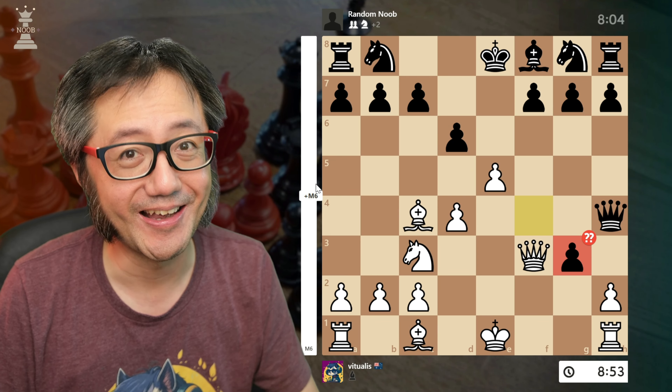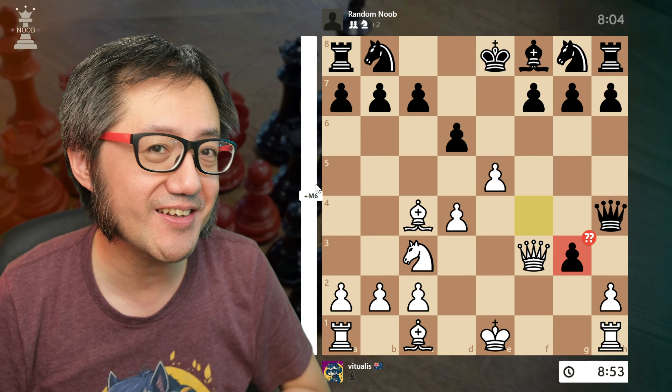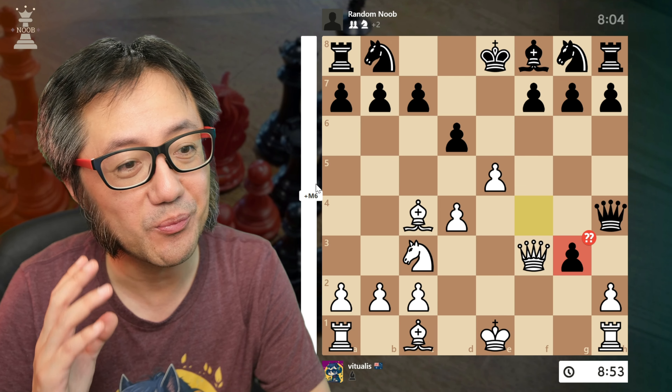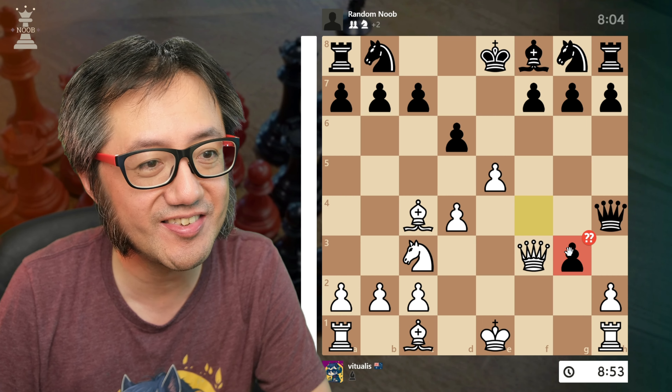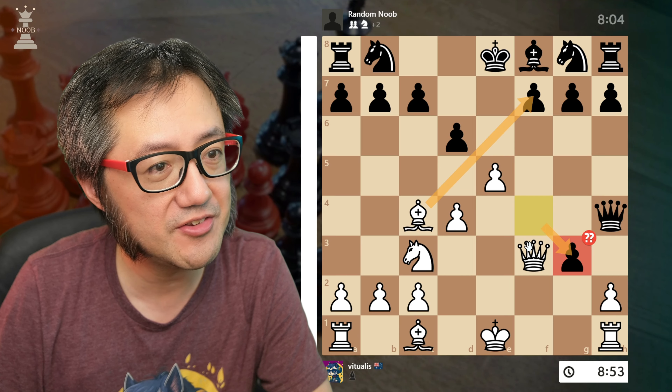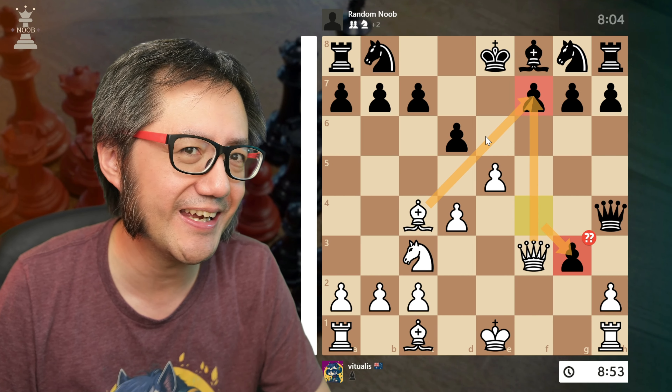But here, mate in six. It's mate in six because one of the ideas of the Vienna is that we want to attack down the f-file — and they just semi-opened the f-file for me. There is a scholar's mate type attack, though it's not a forced mate because the king can run.